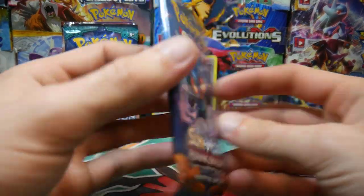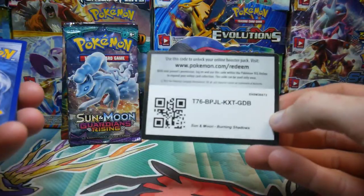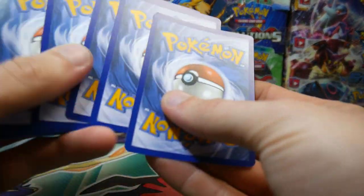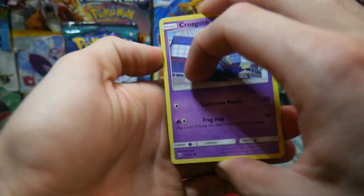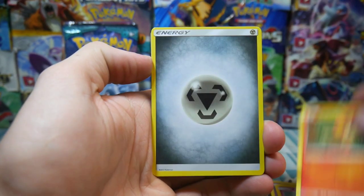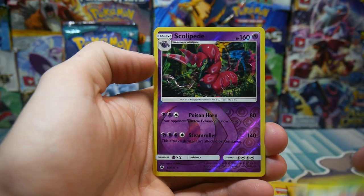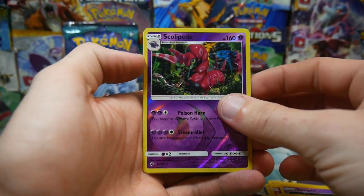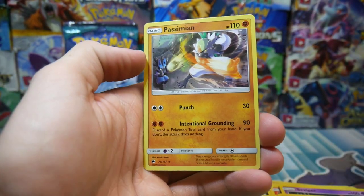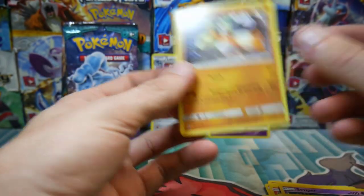Let's go Burning Shadows up next, let's see if we can pull a Charizard. We are Umbreon hunting, Charizard hunting and all of the rest. We have a Croagunk, a Pikachu, Pansear, a Cutiefly, Pancham, an Energy, Lana, a Survivor, Gloom, a Scolipede rare reverse holo — not bad at all — and a Passimian regular rare. Reversing a Lucario, so not bad. That kind of comes into the theme of Lucario in this one.